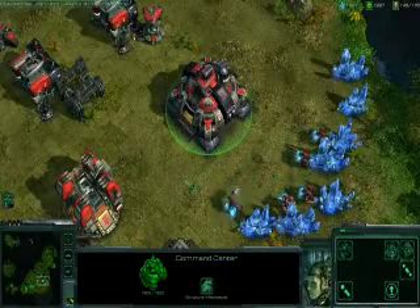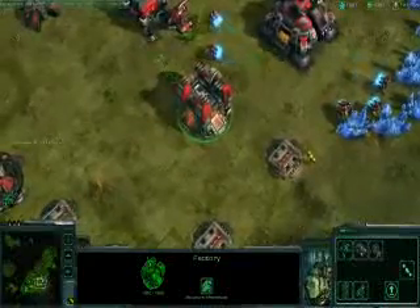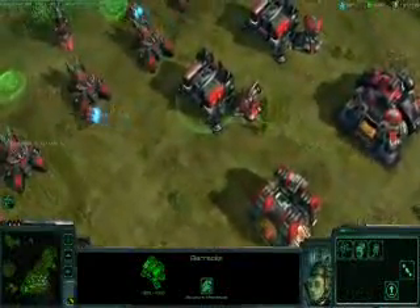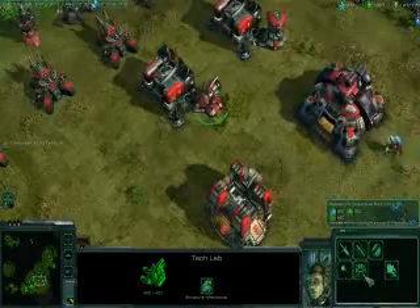You can see some buildings here that you may recognize. We've got our factory, which allows the Terrans to make a number of powerful vehicle units. We also have our barracks, which the Terrans use to create all of their infantry. You may notice there are some new add-ons attached to these barracks.